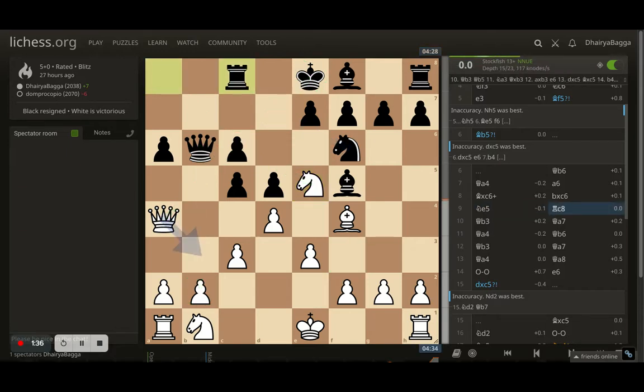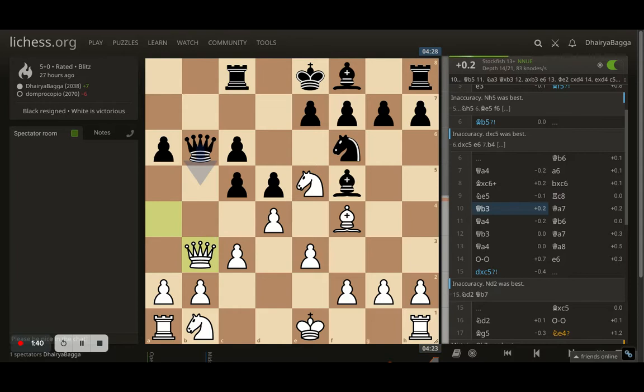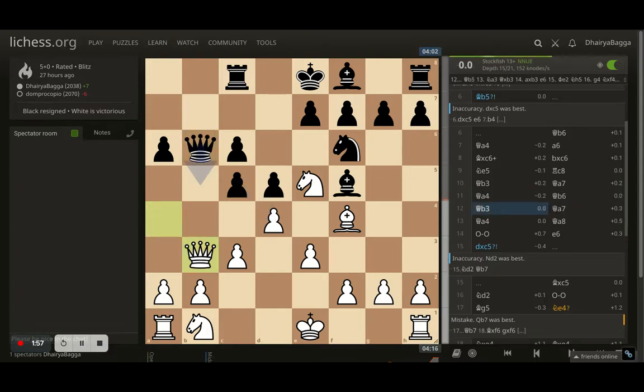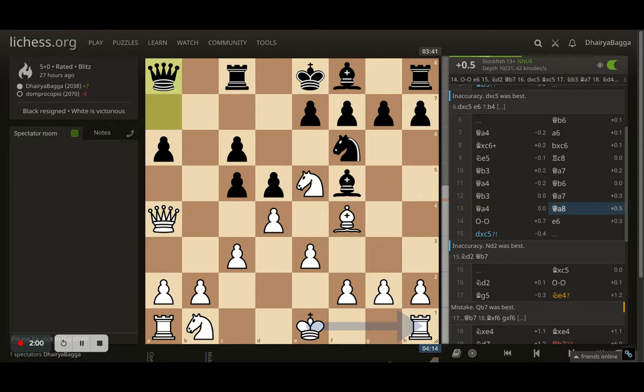Opponent goes back with rook to c8 trying to defend the pawn, and now comes queen b3 asking opponent to trade. If opponent trades, I can break open the a-file, take an extra pawn, and continue with pressure on c6. Opponent goes back understanding the problem, and I try to repeat with queen to a4 a couple of times.